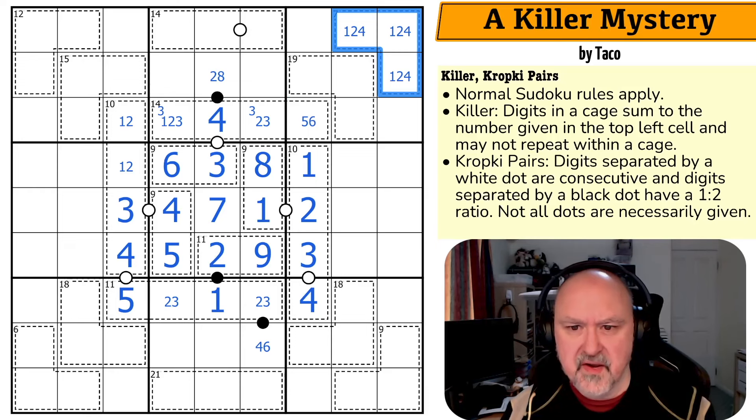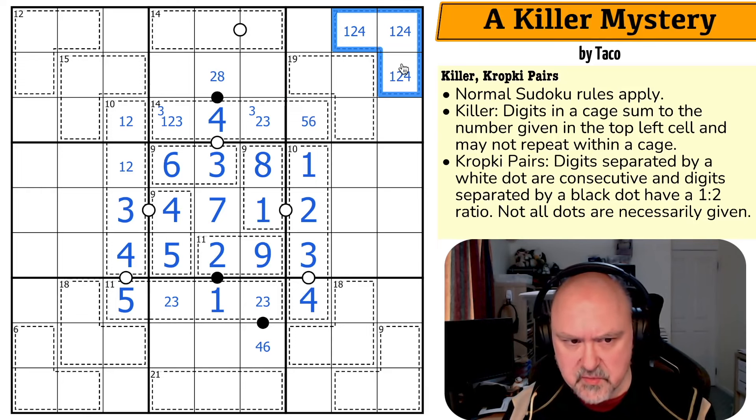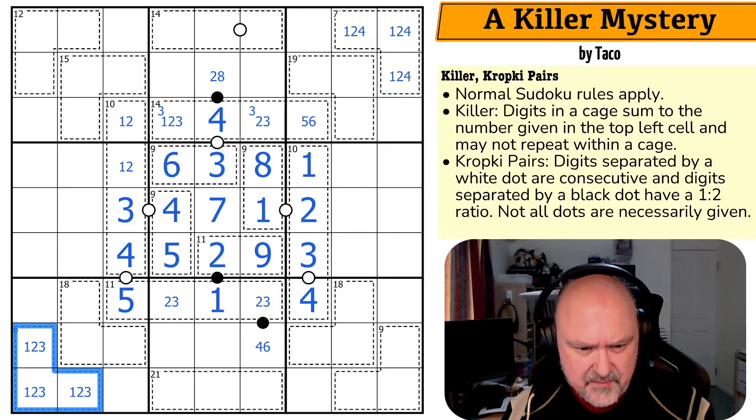This is 1, 2, 4. The minimum is 1, 2, 3. I have to increase one of them by 1; I can't increase the 1 or the 2 without causing a duplicate. So this is 1, 2, 4. This is 1, 2, 3 — the absolute minimums.